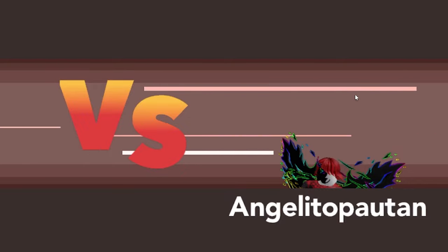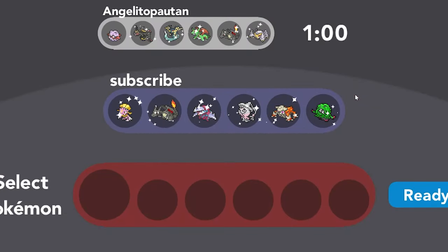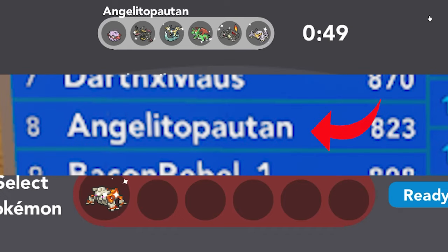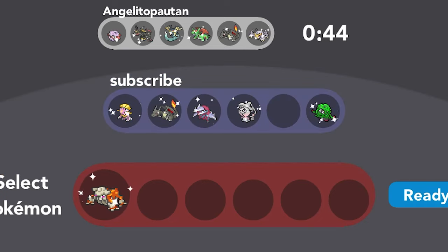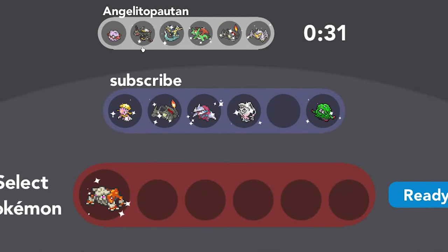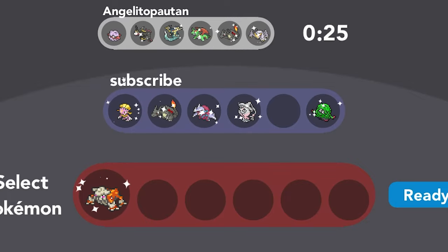In this battle we're taking on angel leto potan, who appears to be a high ranked battler in this meta — I'm pretty sure he's like rank seven, eight, or nine, somewhere in that ballpark. I see that he has that entry hazard move, so I want to lead with the Heatran just to shut that down. He does have Rayquaza unfortunately, but we need to find an opportunity to bring in the Escadrill just to rapid spin.